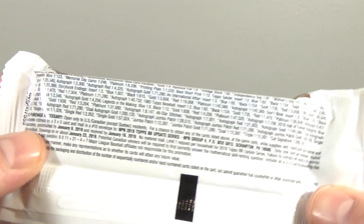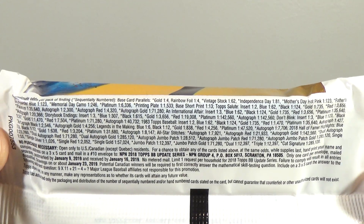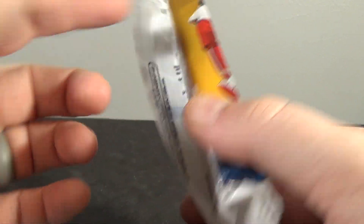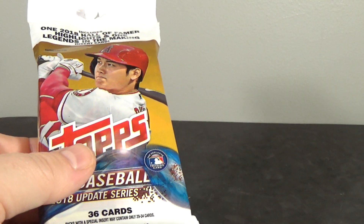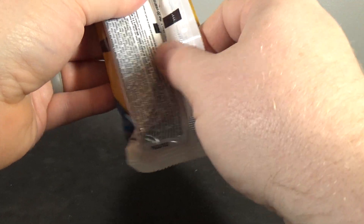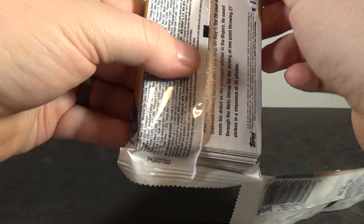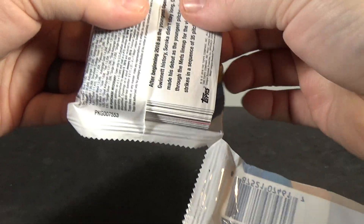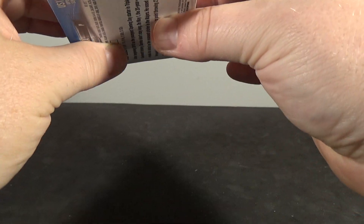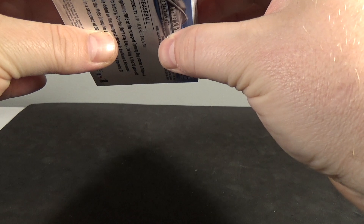I'm gonna open this up and show you guys the odds. Not a big fan of buying older value packs like this off the wrapper just because you never know what you're gonna get condition-wise, but it's 2018 Update so we're gonna give it a try. Hopefully we can get an Acuna — corners look to be okay.